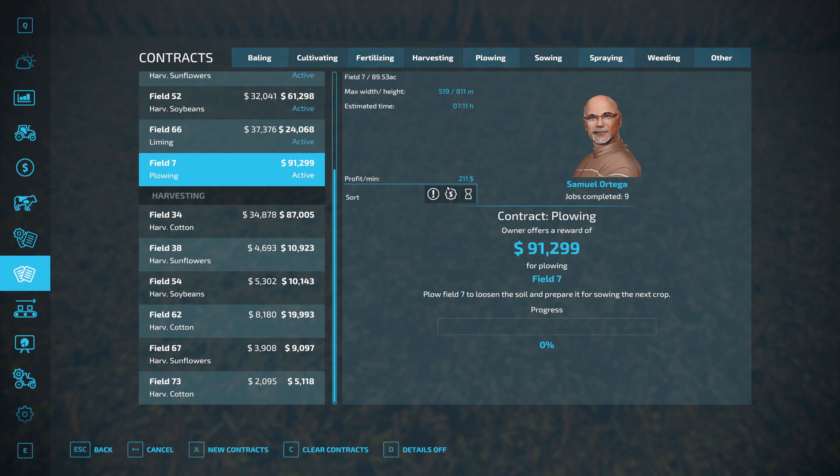We should go to the shop first to pick up our draper head since we're going to harvest soybeans. Drop off the current head and then head out to the field — I think we're up along the top of the map somewhere. The soybean contract is on field 52. I'll also switch these trucks around and make sure they're all empty. Speaking of contracts, this field looks done — field 25, harvest sunflowers.